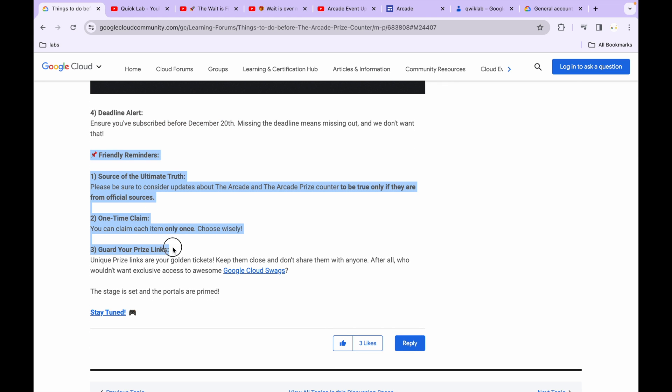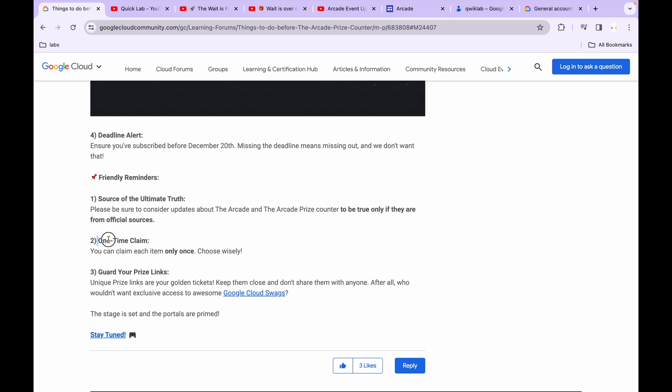Scrolling down, the first reminder says: trust only official sources. For example, if I say something and you have any doubts, you can reach out to the chat support and ask them if it is true. Make sure you trust only official sources.